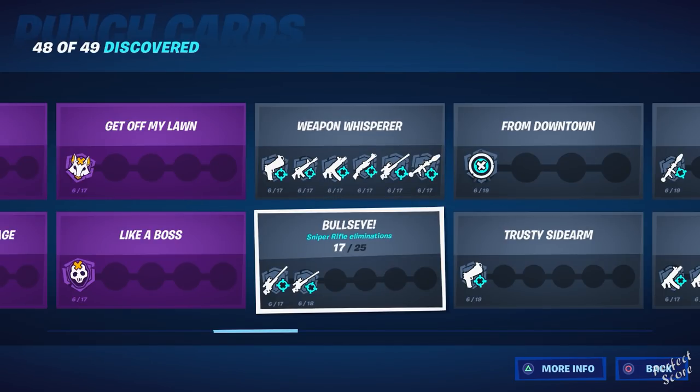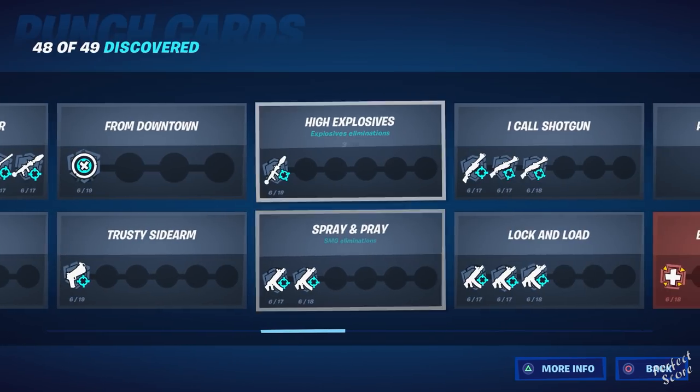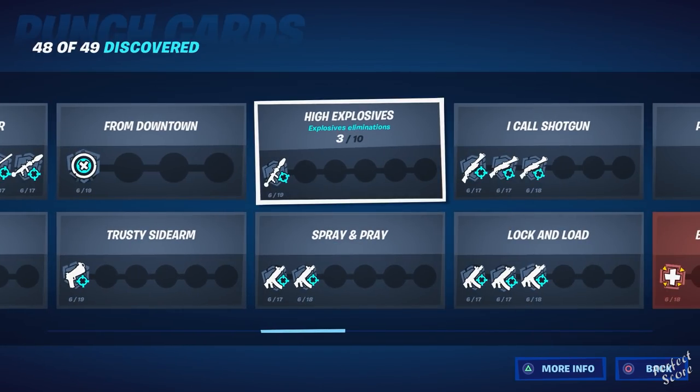Bullseye is making eliminations with a sniper rifle. From Downtown requires you to eliminate someone over 150 meters away — you can do this with any weapon, not specifically a sniper rifle. Thirsty Sidearm requires pistol eliminations. Then you need eliminations with explosives. I think the only way to get a rocket launcher at this point is by eliminating Marauders — I searched many supply drops and rare chests but never found one. The only way I got one was from a heavy Marauder, and Marauders don't spawn in Team Rumble, so you'll need to play solo, duos, or squads.